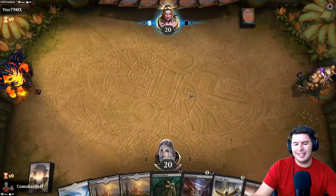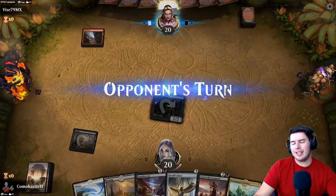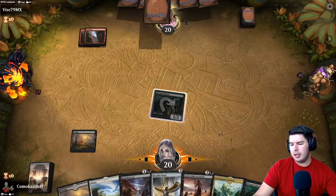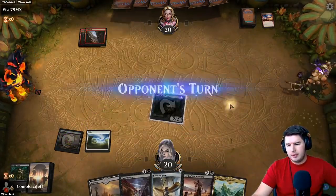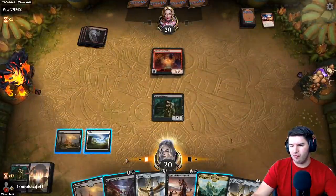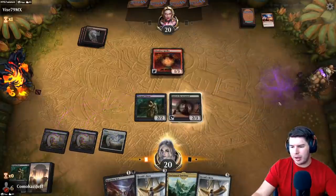Keep this hand — Diagraf Ghoul, pass the turn. Lightning strike, that's fine. Chandra's Spitefire comes down — any damage that doesn't go to face means they'll have a ton of burn. Let's play out the Lord of the Accursed, swing in for three. Double Herald's Horn is pretty interesting — one of the nice things about Herald's Horn is we don't have double black on anything other than Gray Merchant of Asphodel, so our Herald's Horns can give our three drops down to one drop cost.